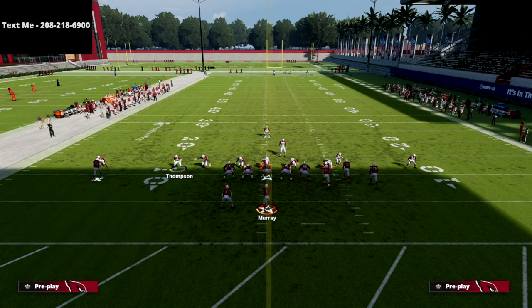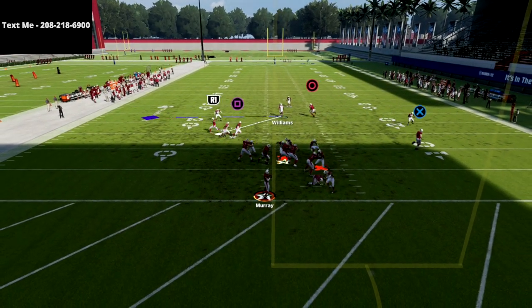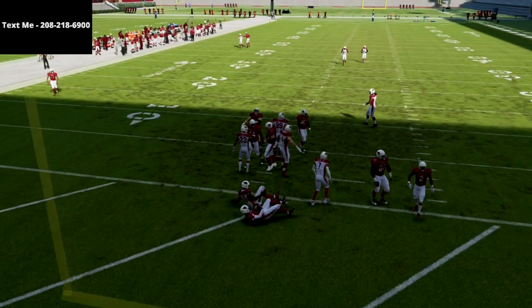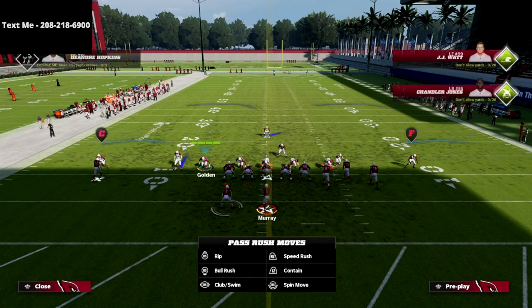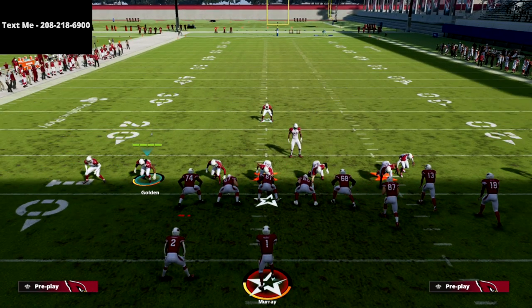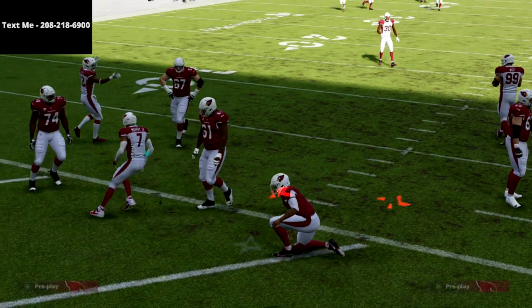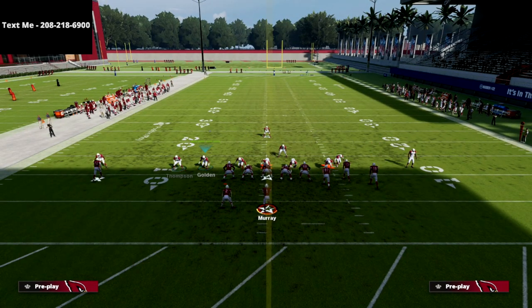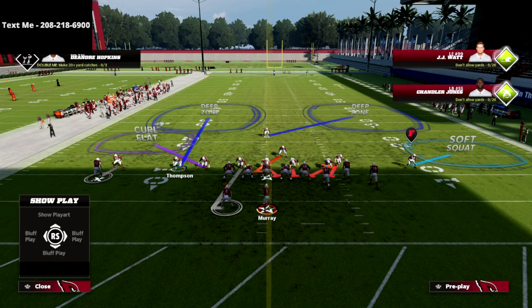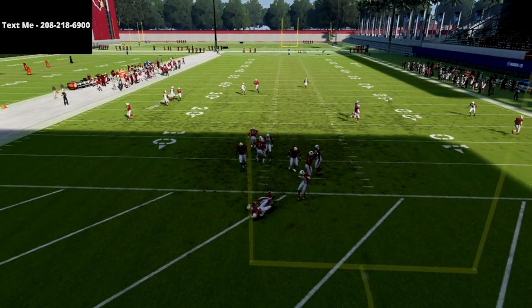I want to be clear: if I were to man this guy up with Golden and user Williams, let me show you what happens — at the snap it's not as good. It's much better if you man the running back up with the inside linebacker from this formation. You can user Golden if you want — you get A-gap and edge heat, which is good. But the reason I don't necessarily prefer that is because I want a plus-one advantage on the bunch side. I could do man coverage there, take this safety, and at the snap you'll get clean A-gap pressure.